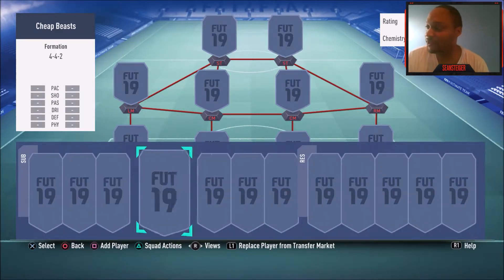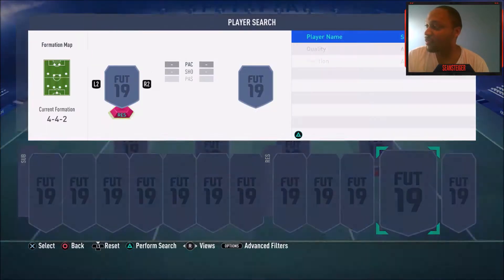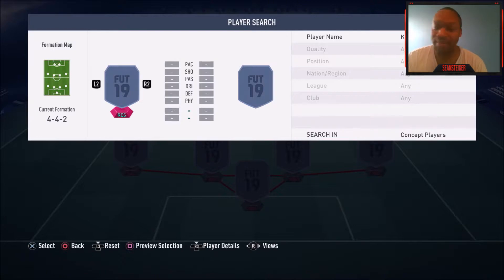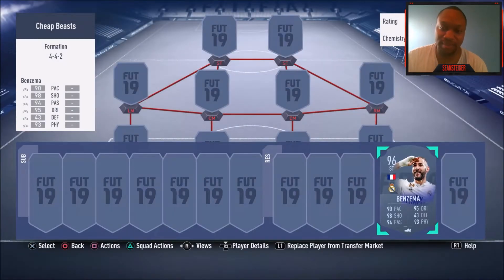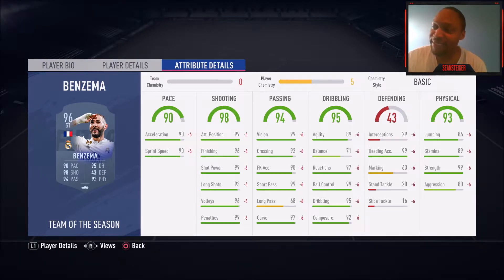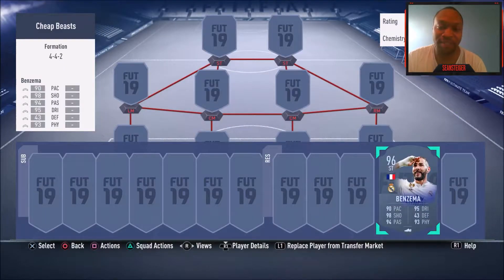Now a couple of honorable mentions first — these guys are both from La Liga. The first one is Karim Benzema. The reason I cut this card out is because it's a little bit over the price range I'm going for. I'm trying to look for 150k to 160k or less as my cutoff. Benzema is about 168k for his Team of the Season card, and that's an excellent card. I haven't personally used this one, but I've gotten dogged by it so many times online. His right foot is magical — he's got four-star skills, six foot one, 98 shooting, dribbling, physical, jumping — pretty much everything you want in a striker. He's the complete package.